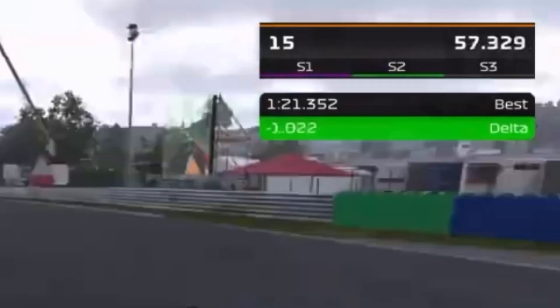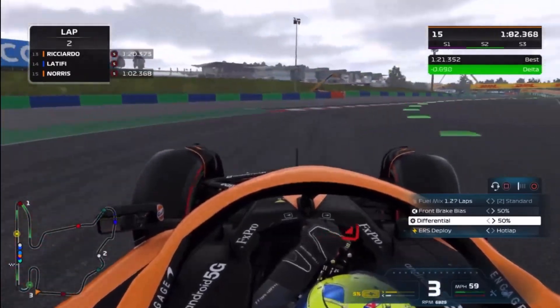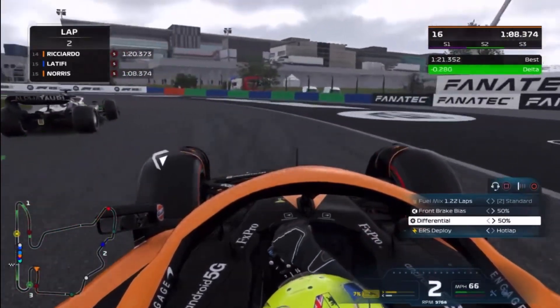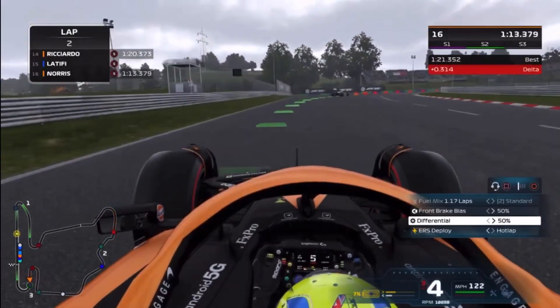So you can see here, our first sector was purple, second sector was green, and now our final sector we're going to be as terrible as we can. We're going to be very sloppy and see if we can get a red sector — shouldn't be too hard. We'll just go super wide into the penultimate corner and then again in the final corner.